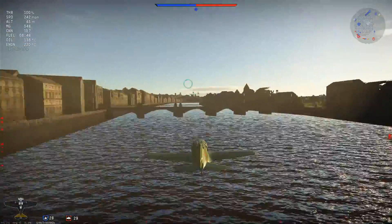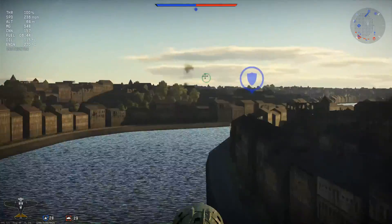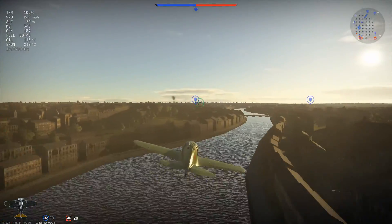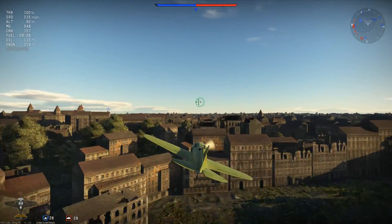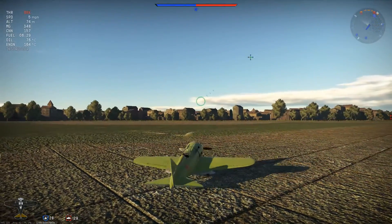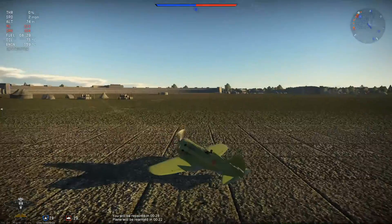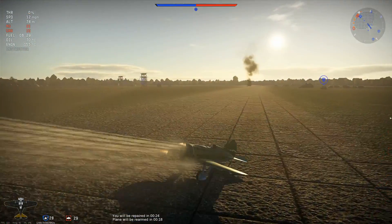I fly under the bridge — I'm not going to go that low, I'm the last man left, I can't afford to waste time. I head back and land. Did you know you can actually push yourself back with the guns on this aircraft? It's so light that firing them actually pushes you backwards — how adorable is that.